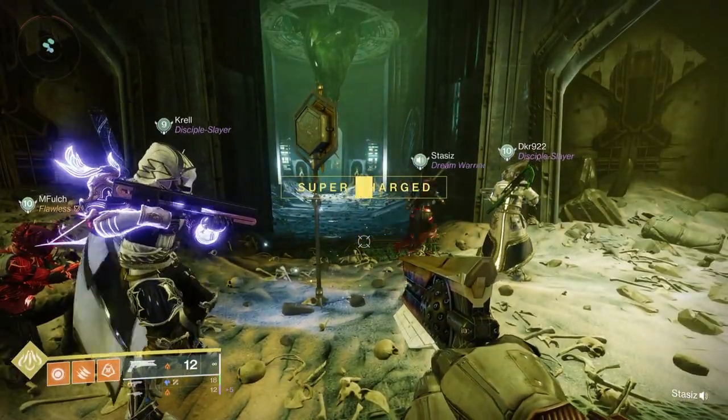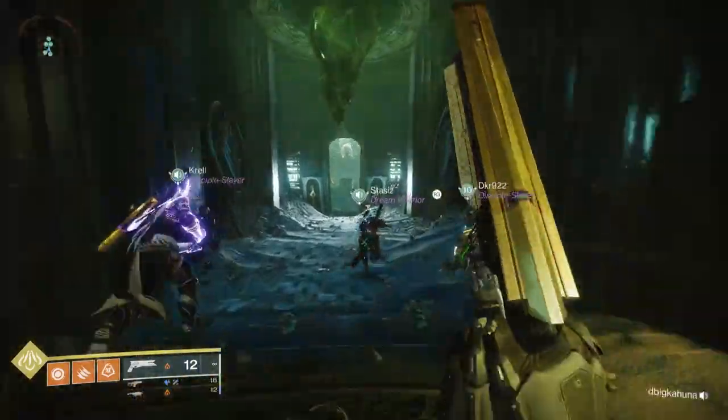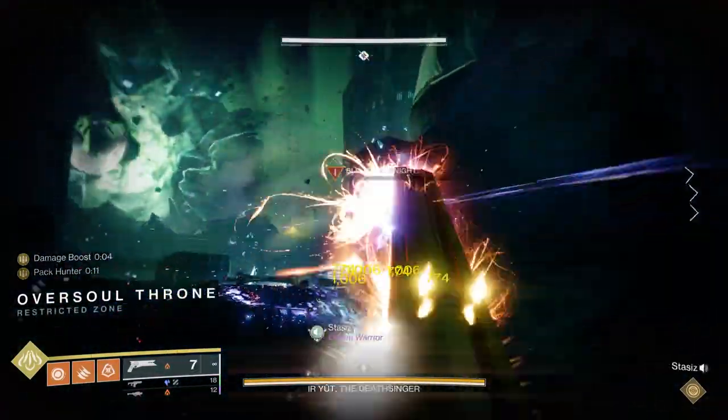For this encounter, you take a lot of what you've learned in the past and take that to the next level. You're primarily going to want to split up into two groups of three — three on the right, three on the left — for taking out adds and preparing you for some of the other encounters.